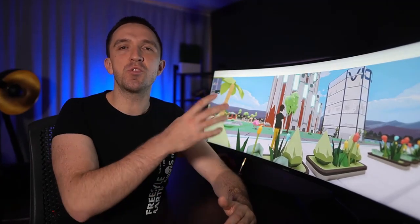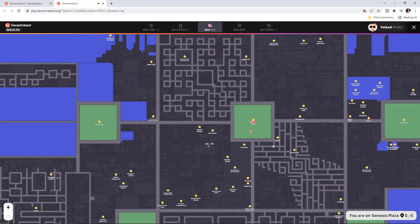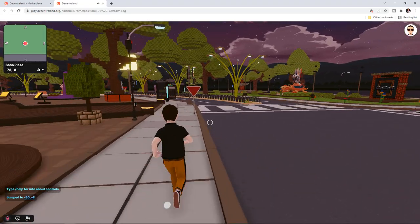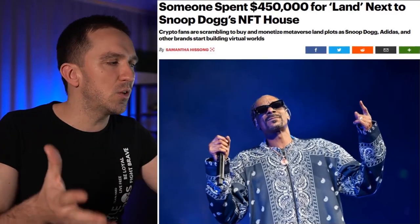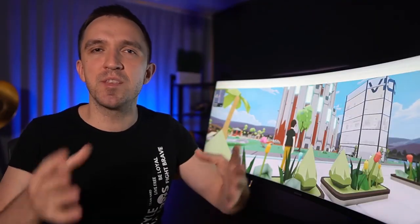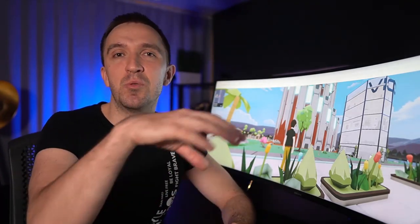There is one more thing to consider. In the Metaverse, you can jump from one spot to another — you do not need to walk or travel. You just pick a place from the map and move your avatar there. However, businesses and experiences can do the very same thing. If you purchase one parcel because it is close to a famous experience, it might turn out that after some time that experience is no longer in your neighborhood — they might decide to move to another spot. There is no guarantee that your surroundings will remain the same over time.